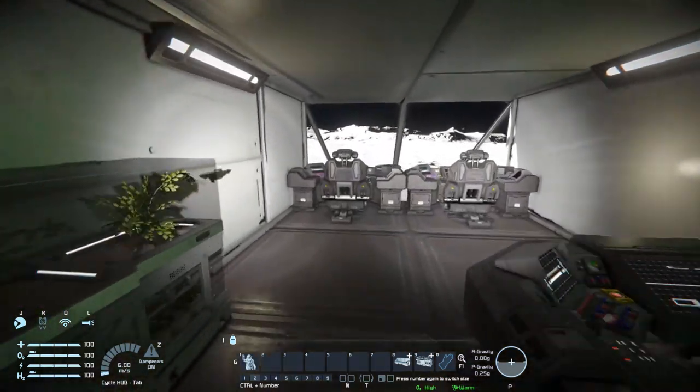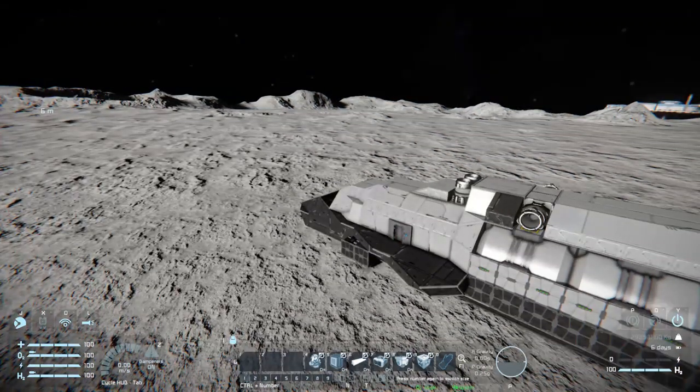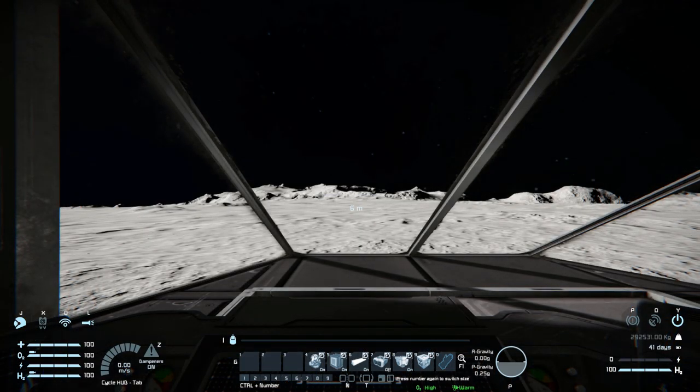Now it's time to get into the cockpit and give it a little play around. Number four is for our gyroscopes — we can turn that on and off. Number five is to automatically close the doors, making sure they're all properly closed. Number six is for the lights on the inside. Number seven is for our batteries on and off. And number eight is for our reactor on and off.